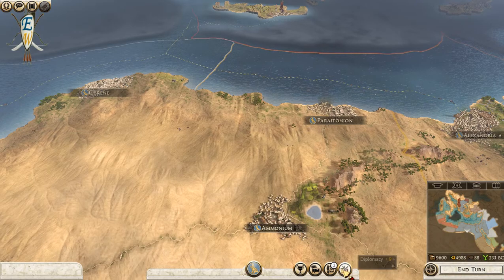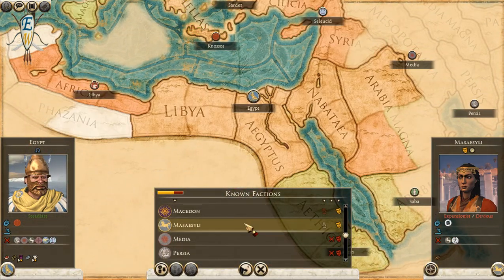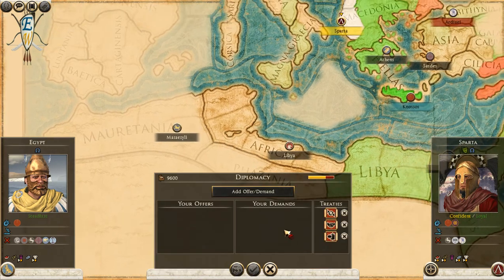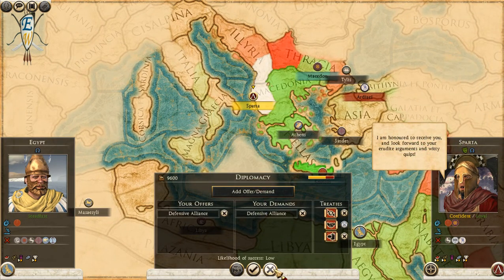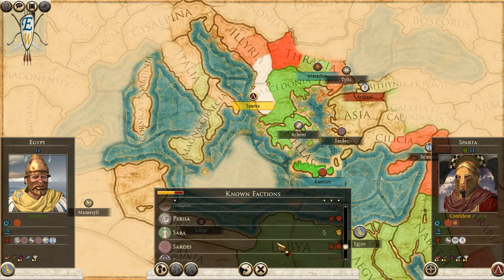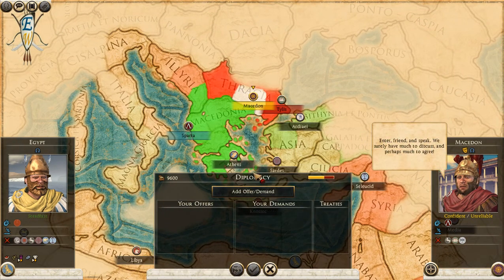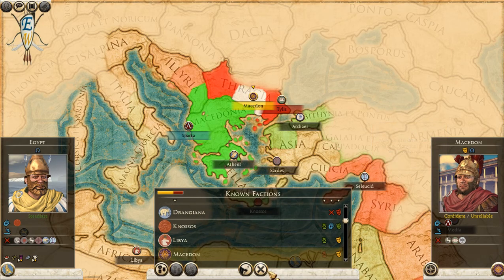Can we get any more allies? Sparta - come on, you like us. I am honoured to receive you. What about Macedon? They've got a non-aggression pact with us - good.